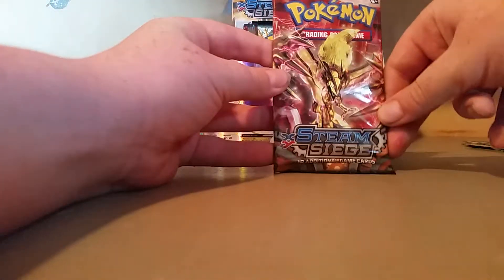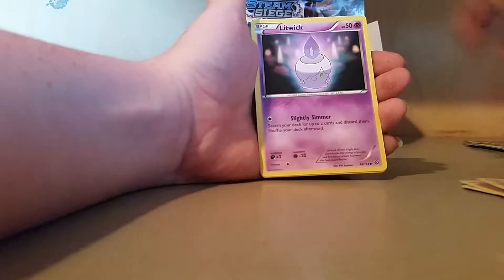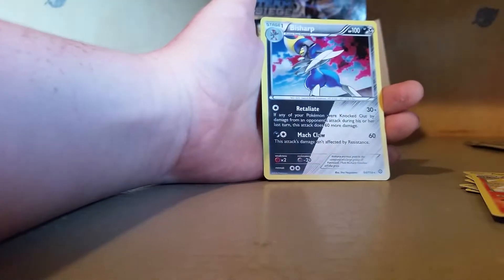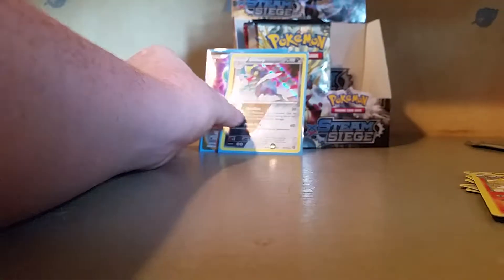We have moved on to our final pack. If we can get anything out of this as well, this is great. Ruffler, Ponyta, Meow, Litwork, Hapit, Amethyst, Sheldon, Sheldon, Fluffy, Monferno, Antheros Reverse, Emperor. It is not only EX but it is just as good - it is a Bisharp dual type holo card. Very nice right there.